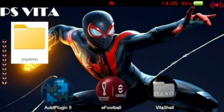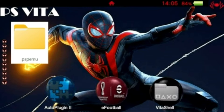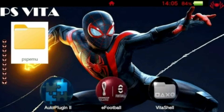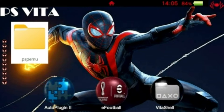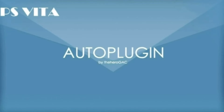Para usuarios de PlayStation Vita, si queréis disfrutar de este Pro Evolution Soccer y otros juegos de PSP a la máxima calidad, tenéis que seguir los siguientes pasos. El primer paso: la carpeta PSP EMU tenéis que copiarla en la ruta UX0 o en la ruta en la que tengáis instalados vuestros juegos de PSP. Después de esto, tenemos que irnos al siguiente paso.